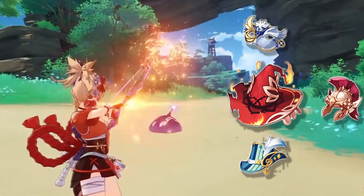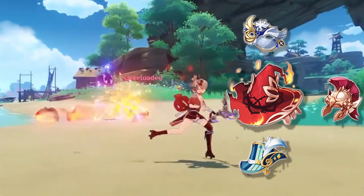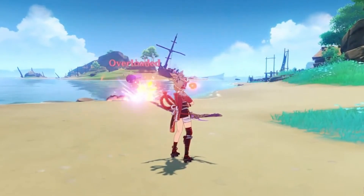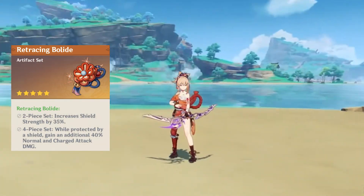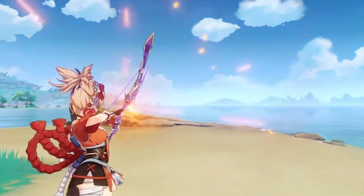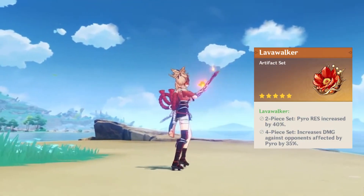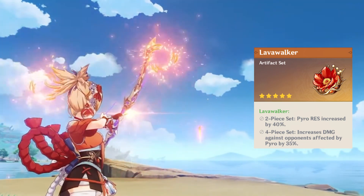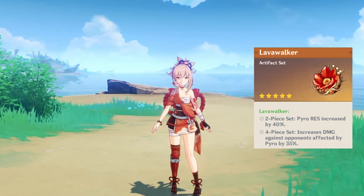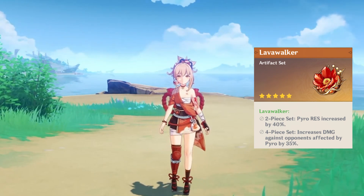Gladiator's Finale will straight up increase attack, which applies to everything. 2-piece Wanderer's Troupe provides elemental mastery, which is nice for reactions. 4-piece Retracing Bolide can work especially if you have shield characters for increased normal attack damage. And the Lavawalker set is lowkey a good fit — the 4-piece bonus increases damage for pyro-affected enemies, and since she applies pyro a lot of the time, it's personally worth considering.